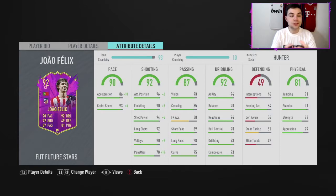86 acceleration, 93 sprint speed — he's just got pace to burn. 90 pace overall, 92 shooting, 87 passing, 92 dribbling, 81 physical, and 49 defending. Really really good boost from his base card. The stats that stand out: the pace, attack positioning 96, finishing 90, shot power 94, long shots 92, volleys 90, vision 90, agility 94, balance 90, reactions 94, ball control 90, dribbling 93, composure 93, stamina 91.